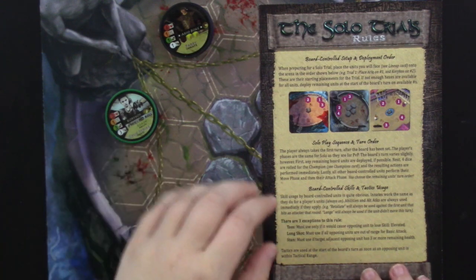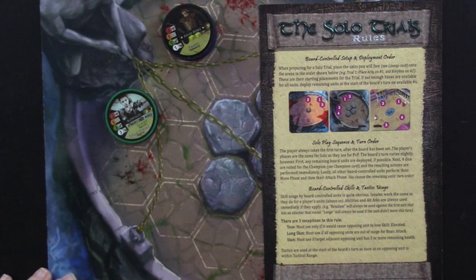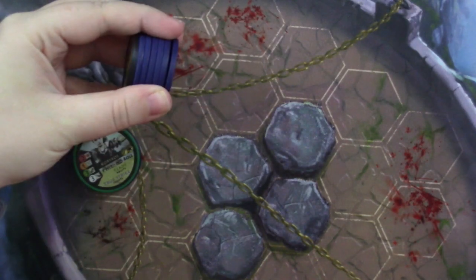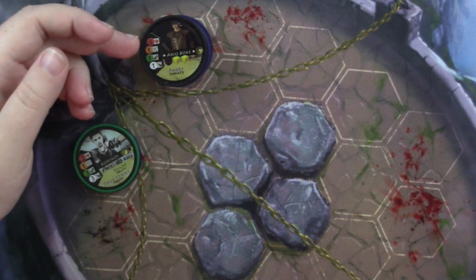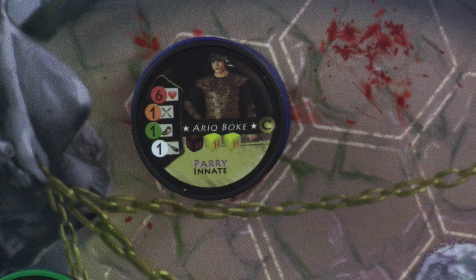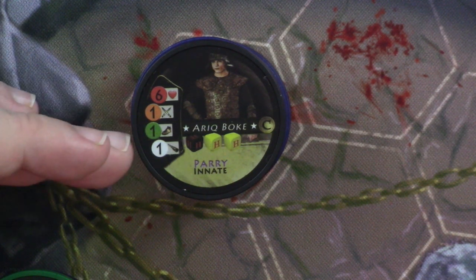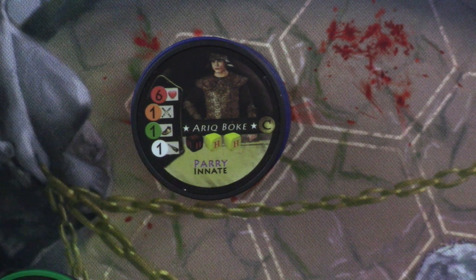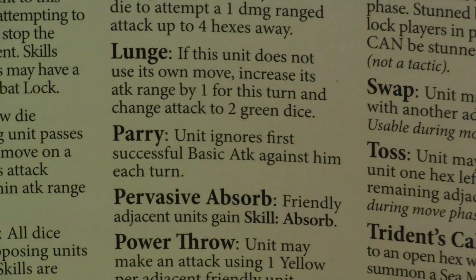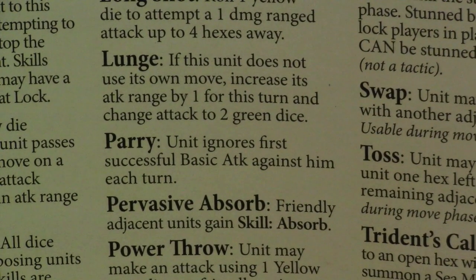Here we are all set up based on what's on the card. If you're having a hard time figuring out which hexes, the deployment hexes always have a nice little blood stain on them, so it's easy to figure out where to put people. You'll also notice there are health chips underneath our competitors. Arik is going to have six health chips, and Korykos only has two, but she's still pretty dangerous. Just to give you a quick review of Hoplomachus chip anatomy: the heart icon shows health, crossed swords show attack range, a grain icon shows movement range, and the one indicates tactical range. You'll also see which dice are used in a basic attack. Arik has an innate ability called parry, which means the unit ignores the first successful basic attack against him each turn.